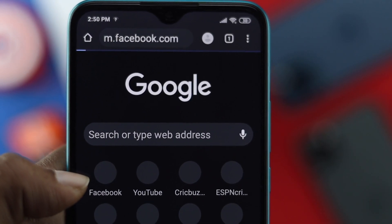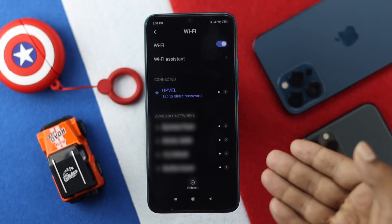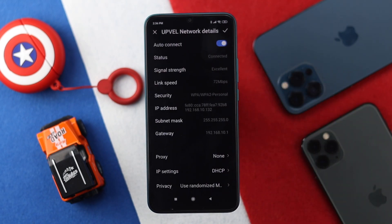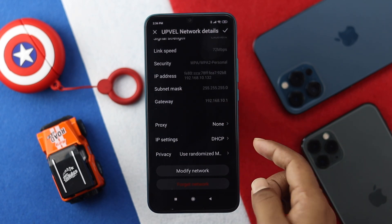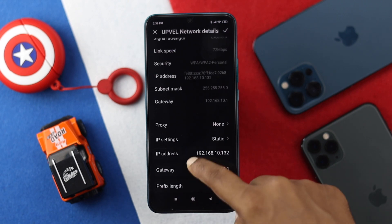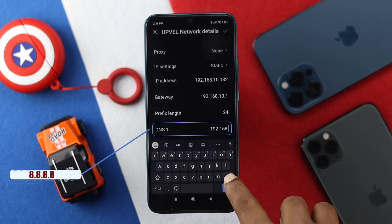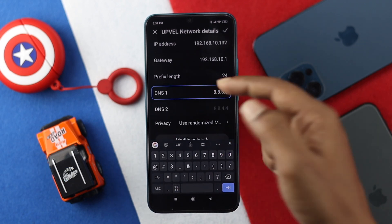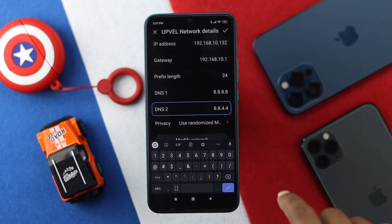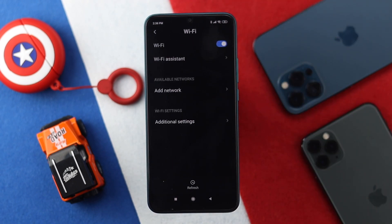If you are still having the same problem even after reconnecting, the next thing to look at is your DNS server. Come back to your Wi-Fi network settings and tap the arrow icon. You will see an option called 'IP Settings' — tap on it and choose 'Static.' Now change your DNS: the first DNS should be 8.8.8.8 and the second DNS should be 8.8.4.4. After setting them up, tap the checkmark and save the network.